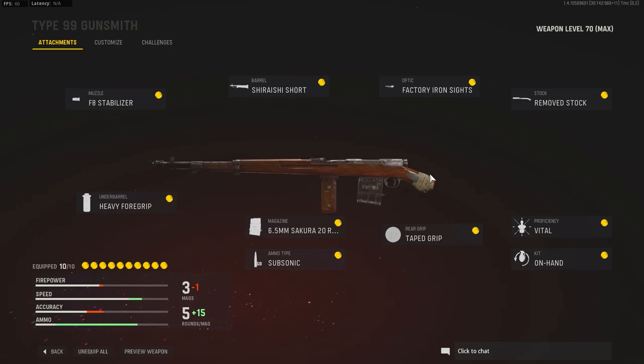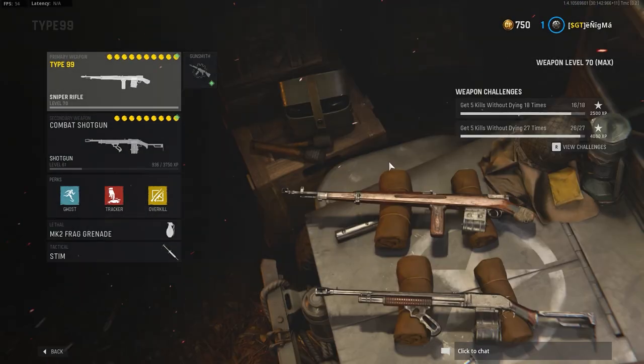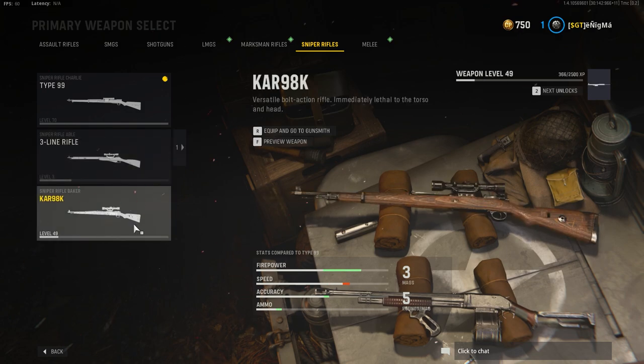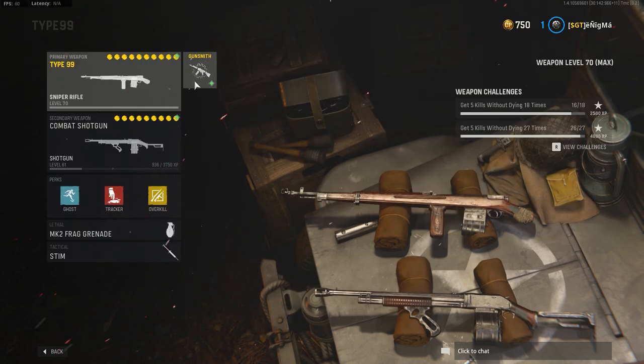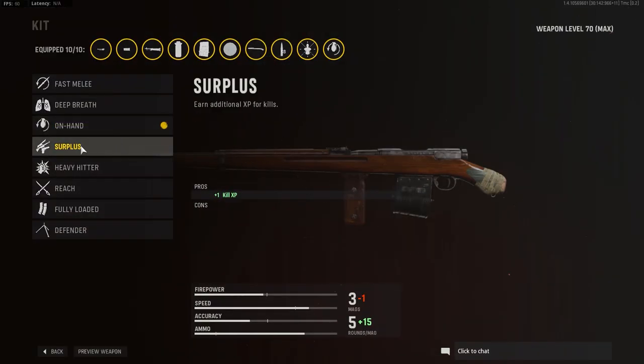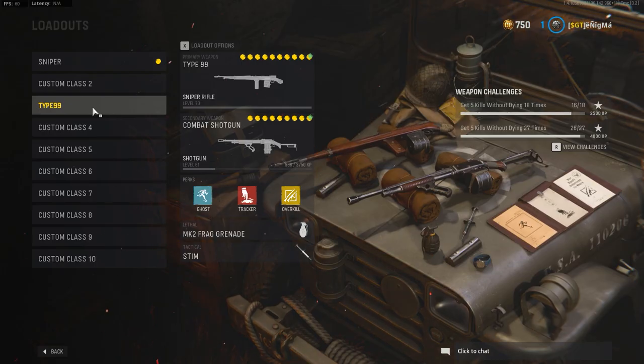That's my top 10 attachments for the Type 99, and I feel like a similar setup will apply to other snipers. I still haven't leveled up the Kar 98K or the three-line rifle all the way, but I'll give you a final thoughts video once I have all the attachments leveled up for those guns as well. I recommend using as many ADS attachments as you can while progressing through the level tree. Also, use the surplus to level up your character while grinding, then swap back to your regular kit. Hope you enjoyed the video — leave a like and let me know in the comments if there are other builds you'd recommend. Enjoy these clips of the Type 99 sniper!